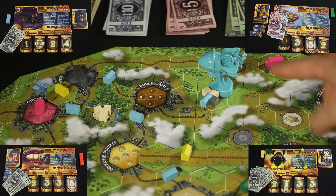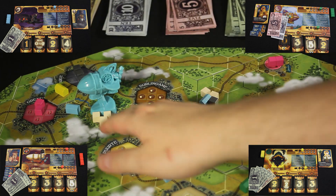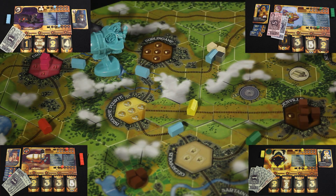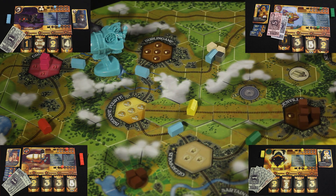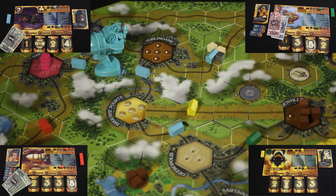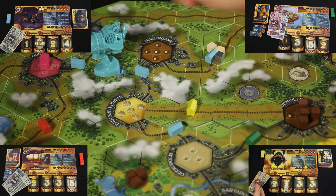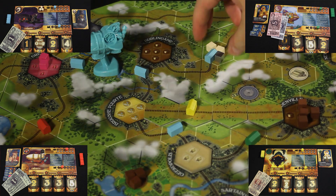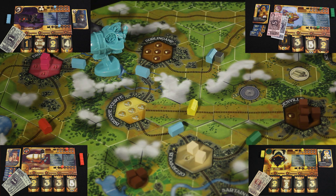Thaddeus is going to kick on his afterburners and swoop in to pick up these cubes — he has enough room to pick up all three. Once again, luck seems to be on Thaddeus's side. This city is now demanding more textiles, so he can ship these two cubes directly in. This is definitely the preferred method because if he shipped this silver in, he would only get five dollars as opposed to the twelve for delivering textiles. And so he collects twelve dollars.